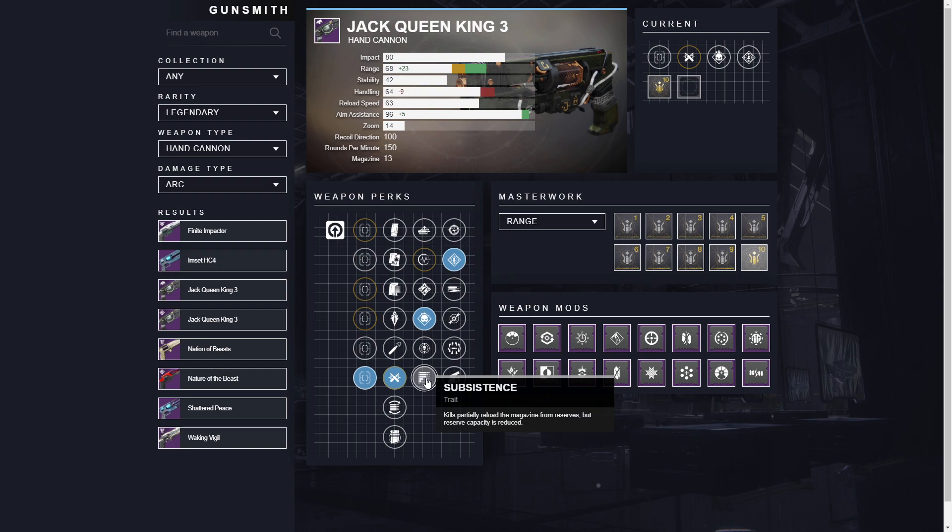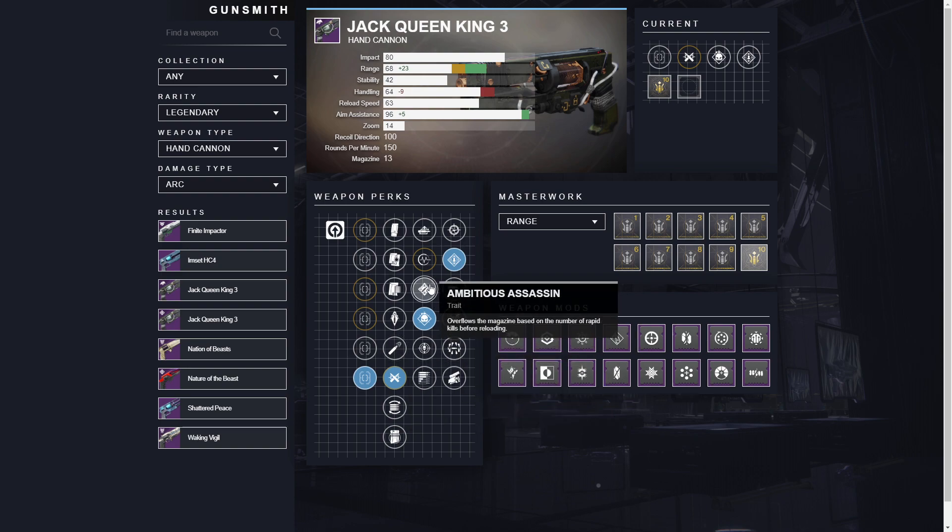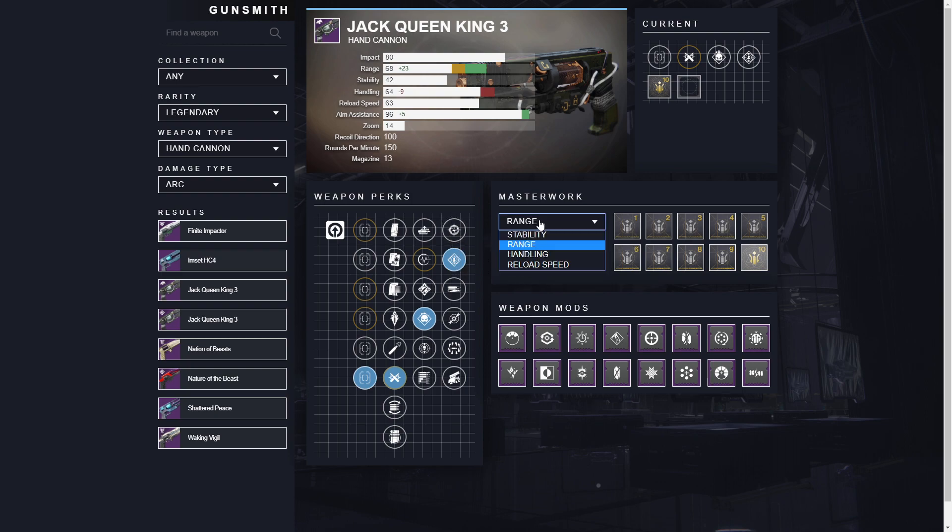So I have a few different rolls here that I want to show you. Ambitious Assassin might be something you want to use, but I feel like the hand cannon holding 13 is a lot — I don't think you need more. If I'm on PC, I'm going to use the range masterwork, even for PvE. And for PvP, of course, I want the range masterwork. It may be handling next, but range masterwork is what I would be going for on this gun. I'm just going to go through some gameplay here just to get you guys going.